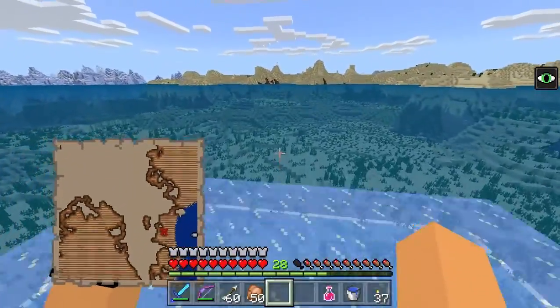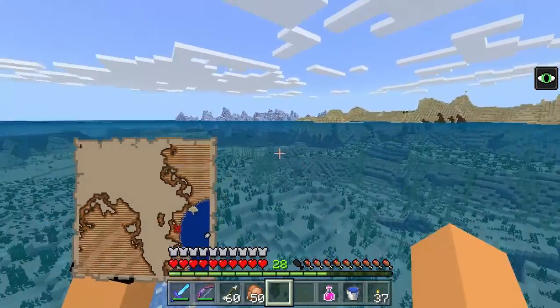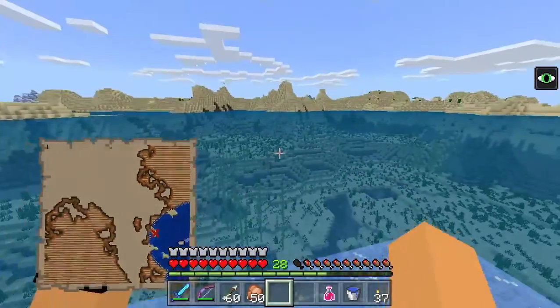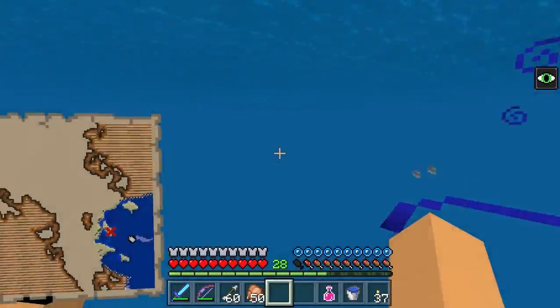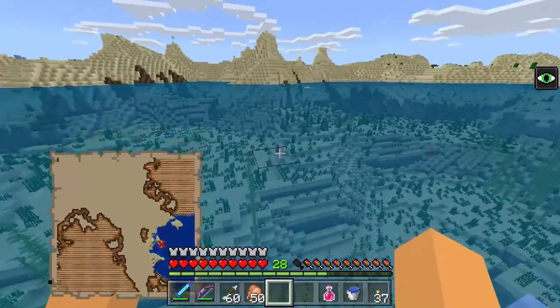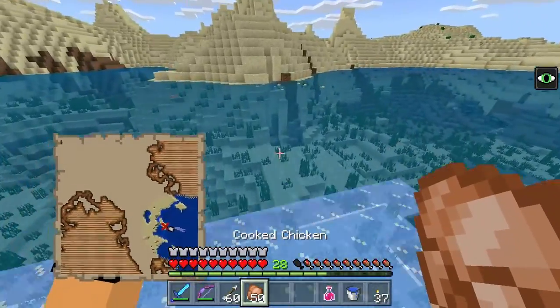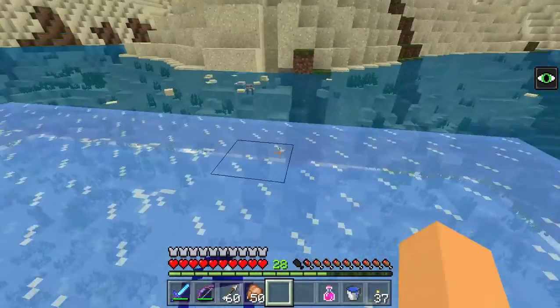There's a desert temple somewhere around here. I wonder if they changed anything in desert temples — any new loot. I know it probably has new enchantments in the enchanted books, but I wonder if there's anything new that changes the generation of it. Oh wait, yeah — I've been here before. Okay, there is a desert temple. I think I have to check the map because it might be the same one.